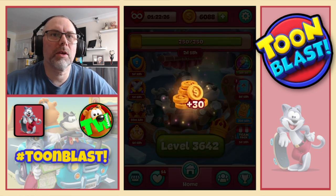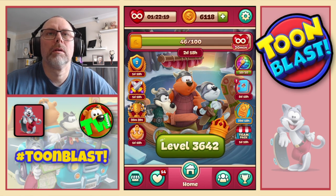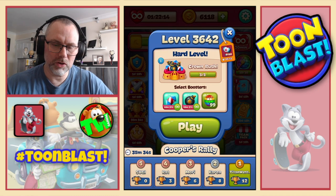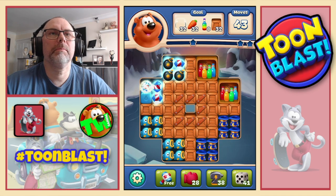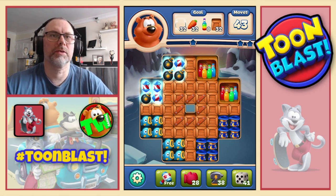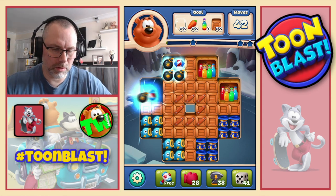54 yellow blocks so we get 30 coins, along with all the other good stuff. We now move on to a hard level 36-42, where we're going to need bubbles, carrots, sodas and wooden boxes. Let's do combo.